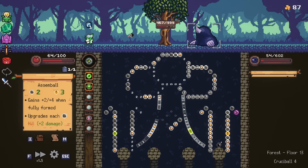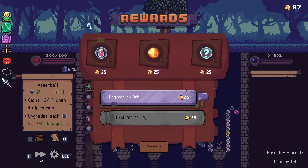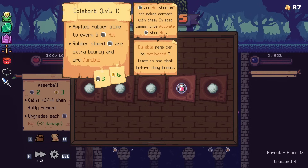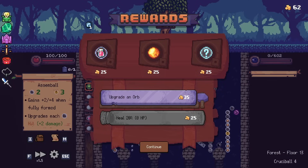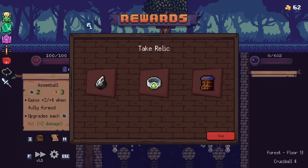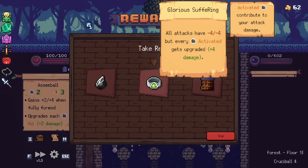Oh yeah, we had something to tell him. Science rules! We can start upgrading our split orb. Kinetic meteorite — if we don't refresh, we're bouncy. All attacks have minus four, but every peg activated gets upgraded. Which is sort of what we're doing — it just means that our first couple of attacks are gonna be a little nerfed.